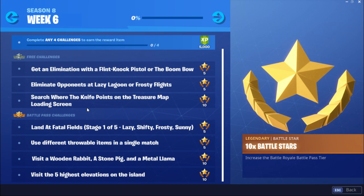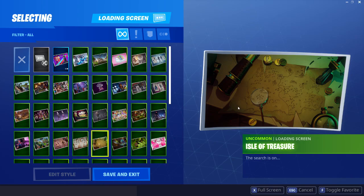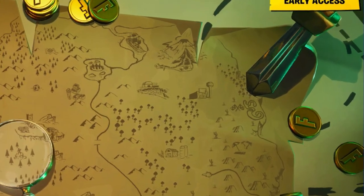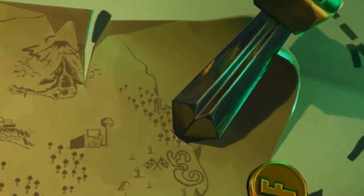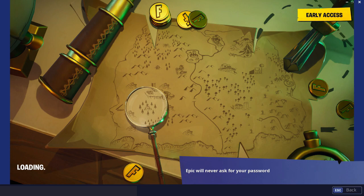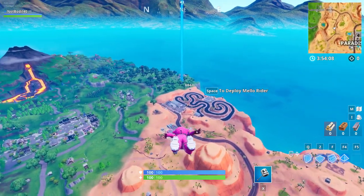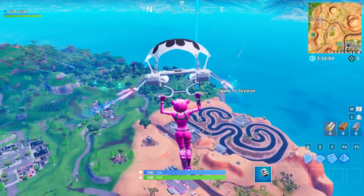For the next challenge, we gotta search where the knife points on the treasure map. This is the actual loading screen — you basically gotta go to the top right. As you can see, the knife is pointing towards the location above the racetrack. I've marked the exact location on the minimap — it's above the racetrack as you saw on the loading screen.